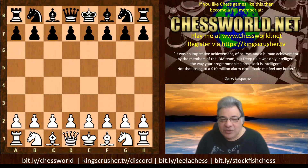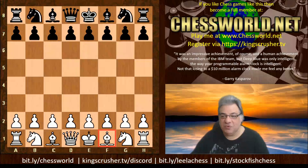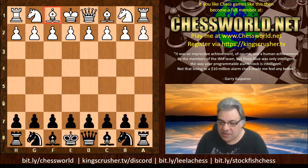Hi all. Today we're going to have a look at the Noah's Ark trap. It's a really fun trap, mostly associated with the Ruy Lopez — one of the oldest and most analyzed openings going. It can also be used to describe a broader set of traps where a light-square bishop gets trapped. Some controversy exists around why the Noah's Ark trap is named the way it is — some believe the pawns resemble Noah's Ark, or simply that it's a really old trap, as old as Noah's Ark.